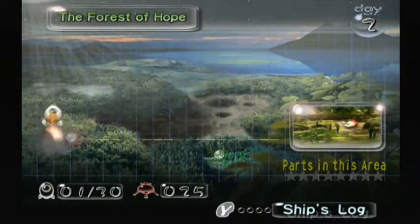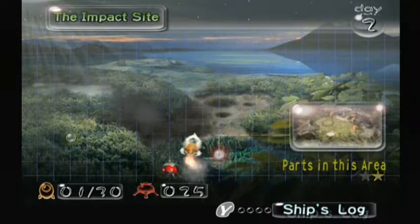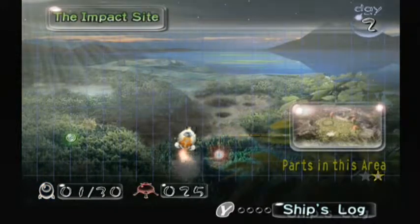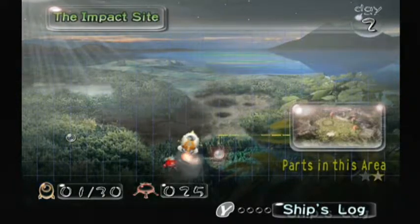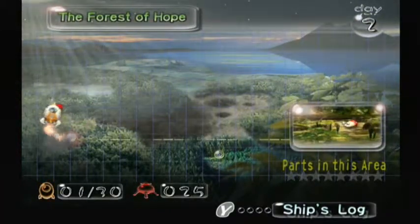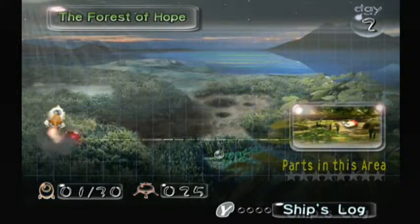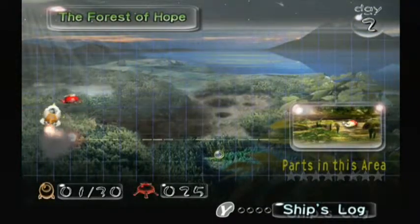Yesterday — aka two days ago — we crash-landed on this planet and found the mysterious lifeform that we named Pikmin, or rather Captain Olimar named them Pikmin, and they seemed to be his only hope of escaping from this planet. So in this episode, we'll go to the new area we discovered, the Forest of Hope, and hope to get four ship parts today. I have no idea if I'm going to be able to do it. My guess is we're going to be able to get three, hopefully. So, let's try.